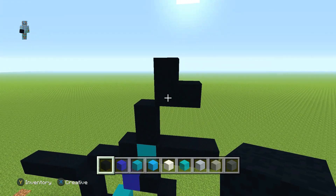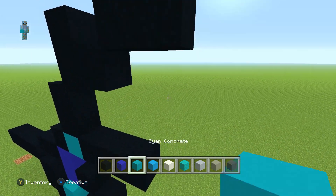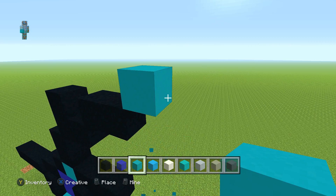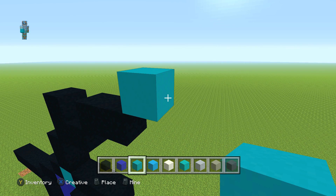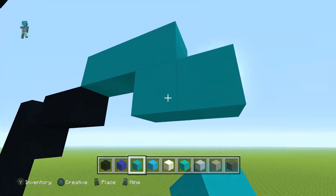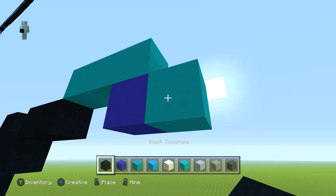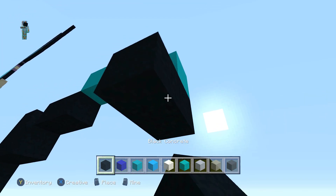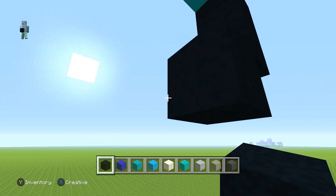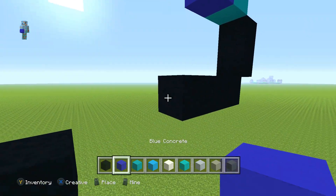From here go up right diagonal once, go up one and then right so it looks like an L diagonal shape, then go up right diagonal and one to the right. Switch to your cyan concrete, go up right diagonal again, go two to the right, down right diagonal once. Place a blue concrete there, then with the black concrete go down right diagonal once and then one underneath, down left diagonal once, and then two to the left.